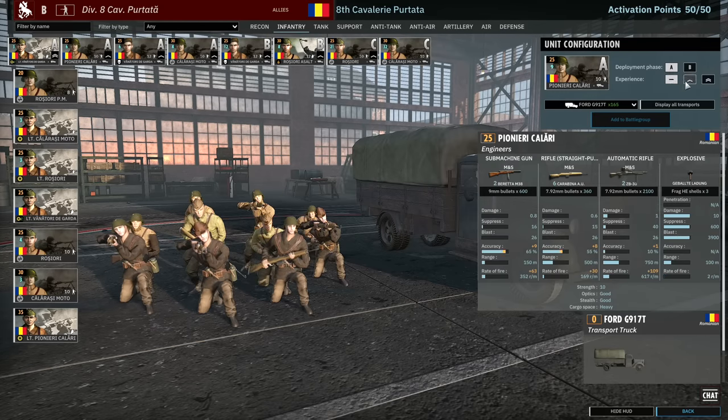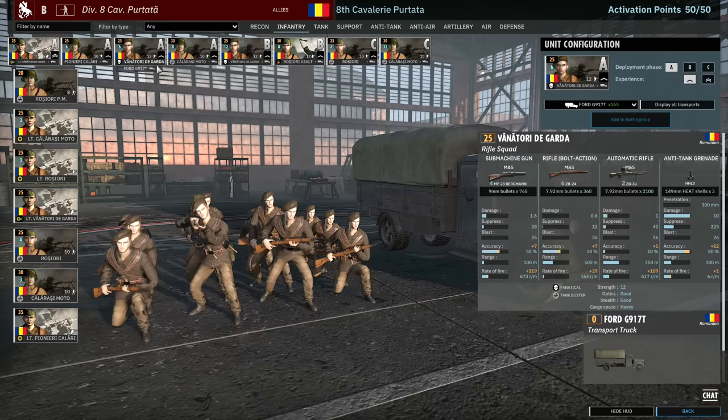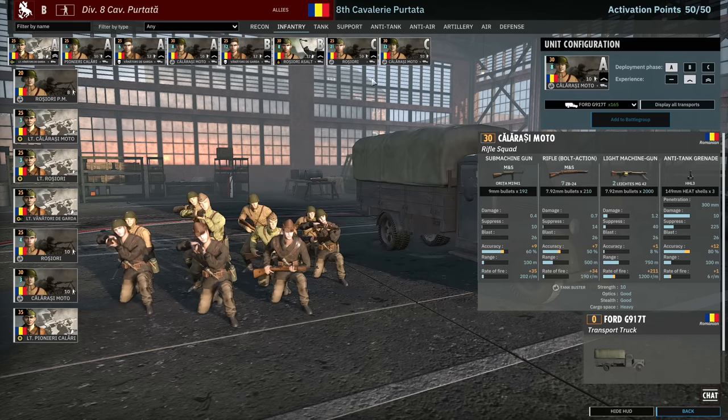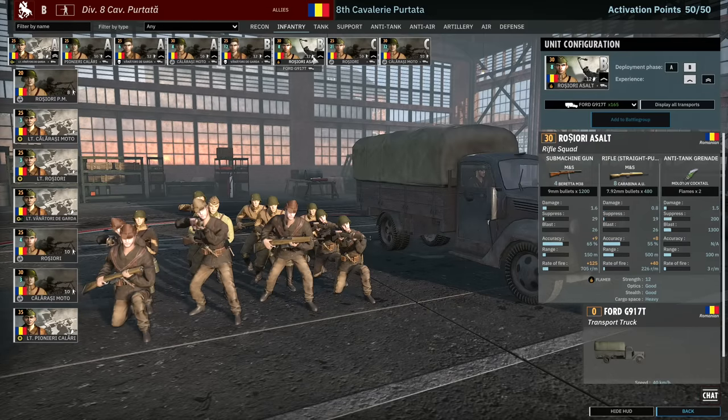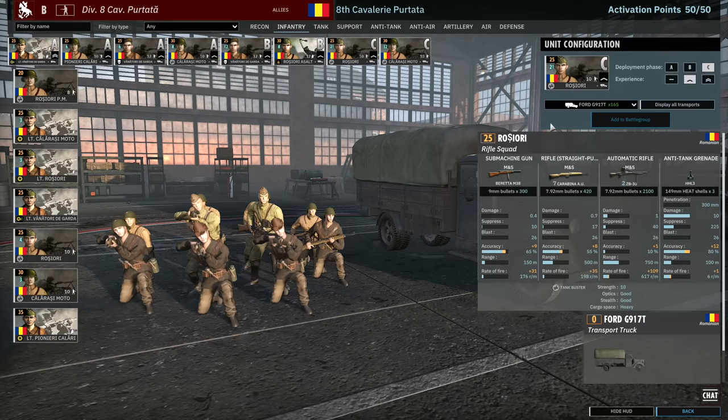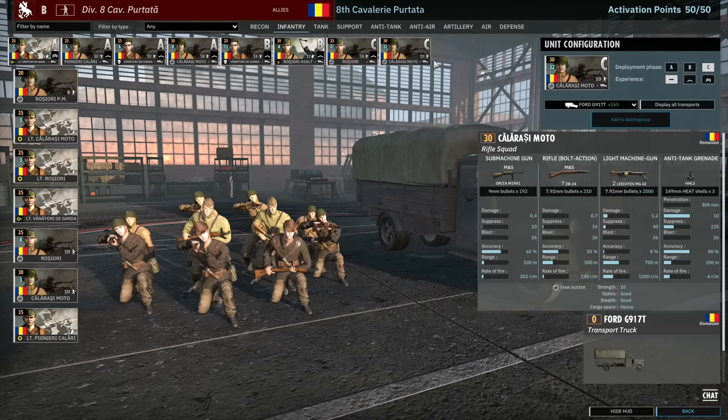So Pianelli, Calari up-vetted — they are solid close-range infantry squads. You've got Venatari de Garda, which are 12-strength fanatical squads, and the Calarache Moto of course. I've also got Rosciari Assault in Phase B, which are really strong close-range infantry Molotov units. My Phase C is basically Rosciari with veterancy and Calarache Moto without veterancy for the long run. That's pretty much it for the infantry tab.